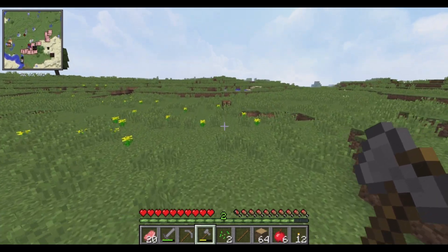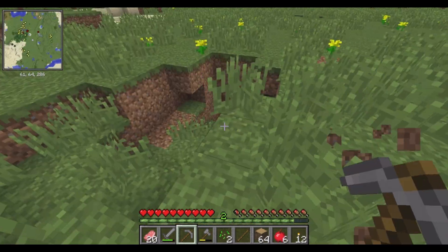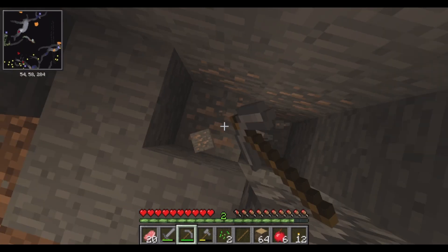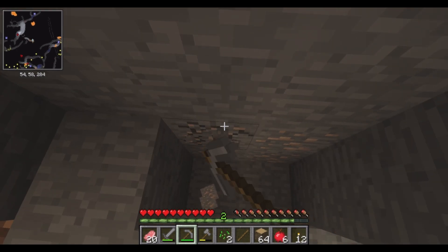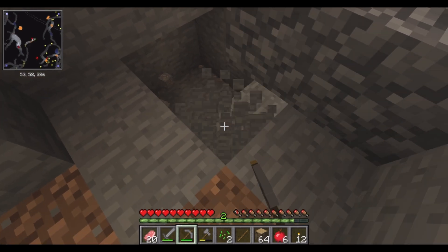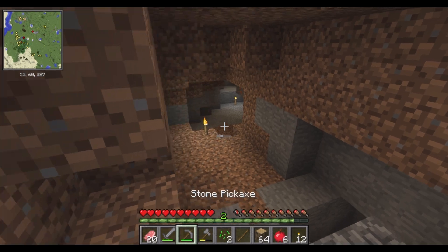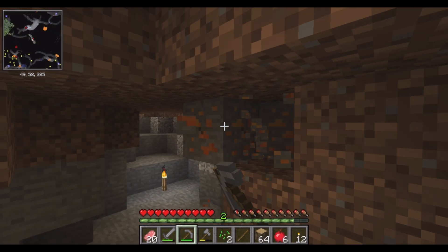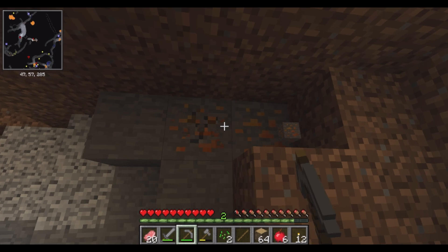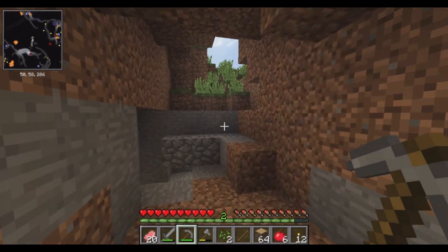Grab the crafting table — time to mine that iron I saw down here. Eight pieces of iron. Now we have the other cave to look at, which has more iron in it. I don't know what this is — copper? Oh, that's copper. So they added copper in this one. This is one of the mods that adds copper. That's alright, I'll take it.